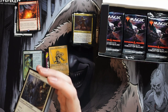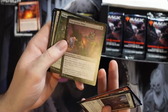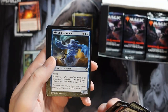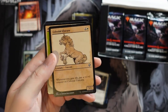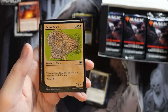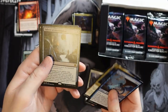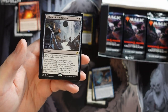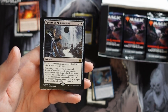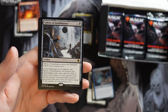Foils used to have real value even on playable commons, but now it's minimal. It used to be that getting a decent foil common could be a home run, but that seems quite difficult now. Here's a Celestial Unicorn — it definitely has a D&D vibe. And the Purple Worm. And Blue Dragon. And we get Sphere of Annihilation.